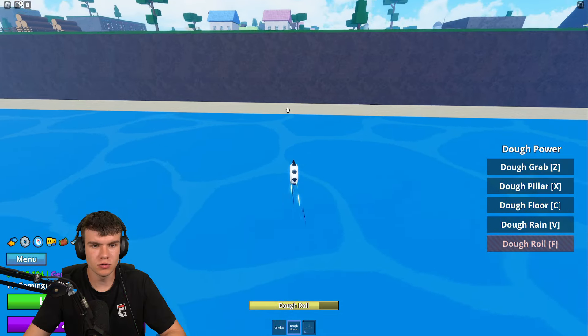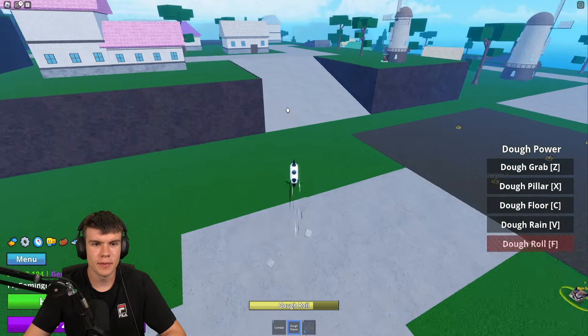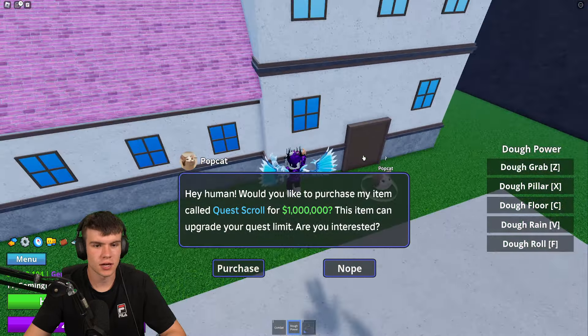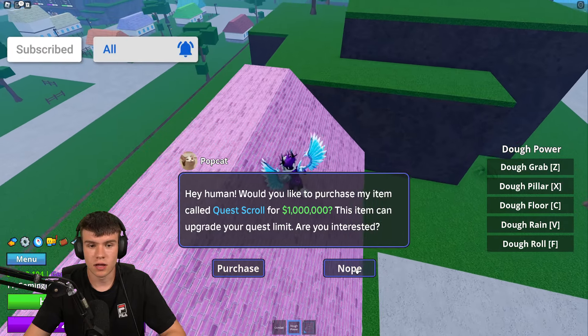Follow me — we're going to go to the Starter Island. Once you're there, come up here and speak to Popcat. Popcat will allow you to purchase a Quest Scroll for one million cash.